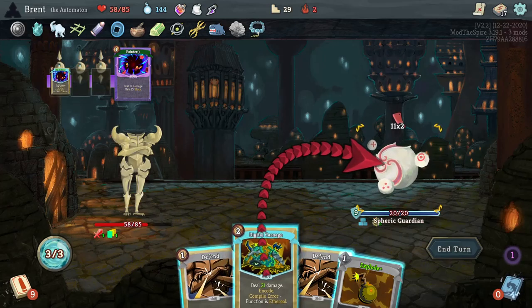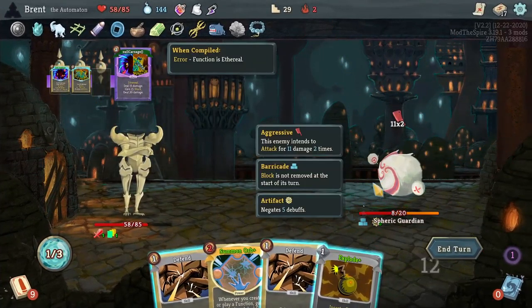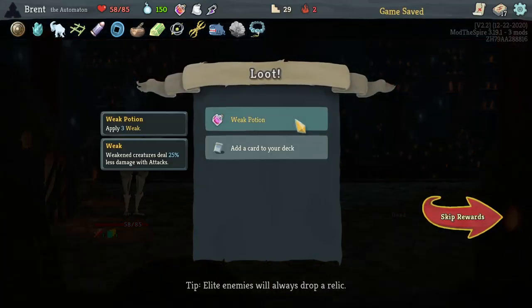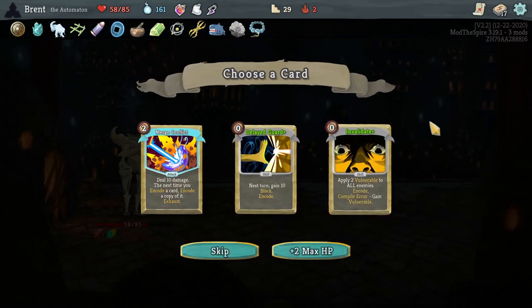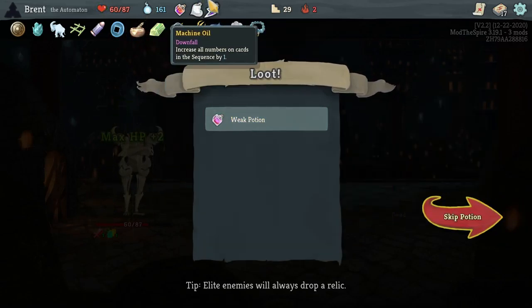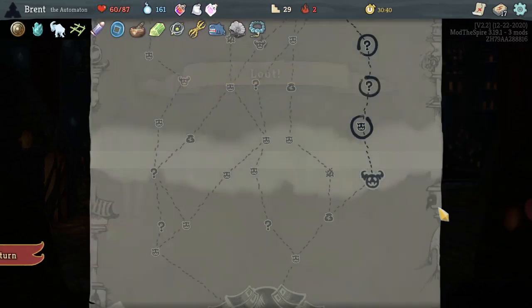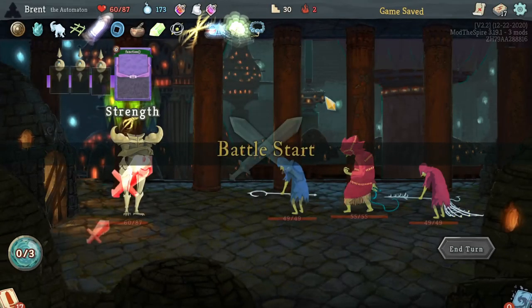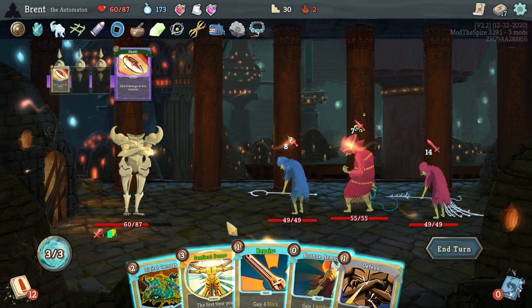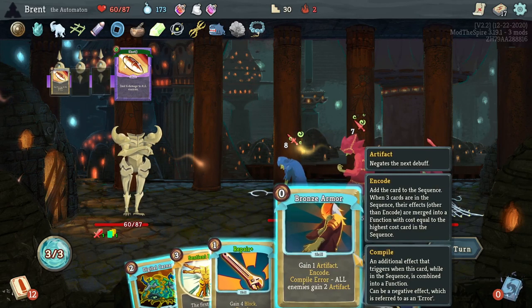We're gonna take 11 if we don't — okay. But I can get Explode and Digital Carnage — I think we got this, yeah we do. This potion again — should have done that. I think Weakness is still better than Machine Oil, so I should be playing these potions. Here will be a good chance — let's go ahead, we're gonna heal 25 for the fight. We'll see how much damage we take.